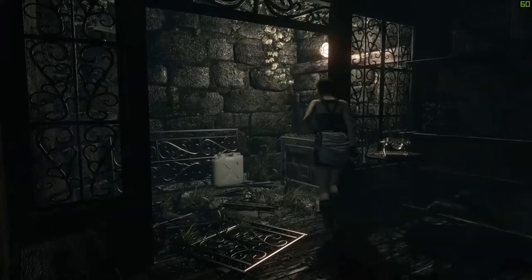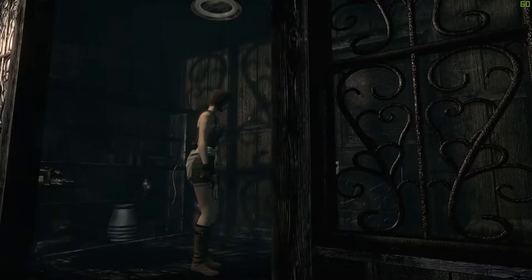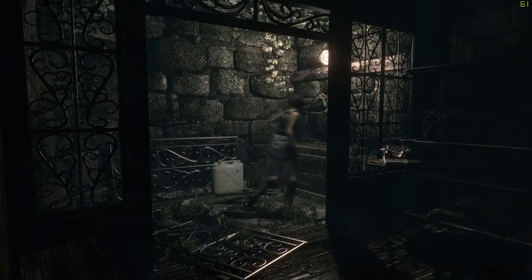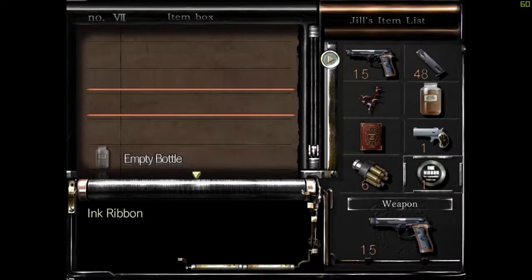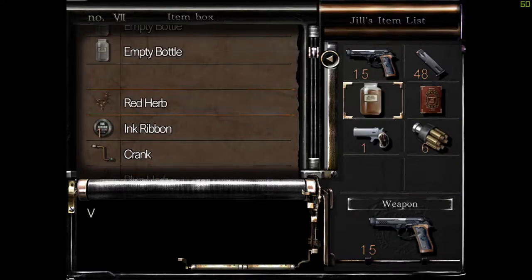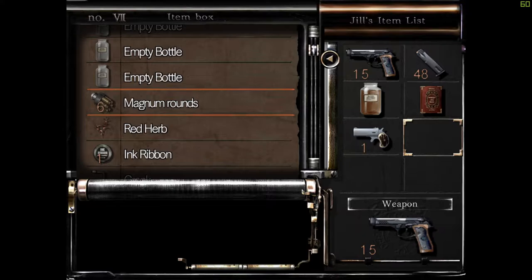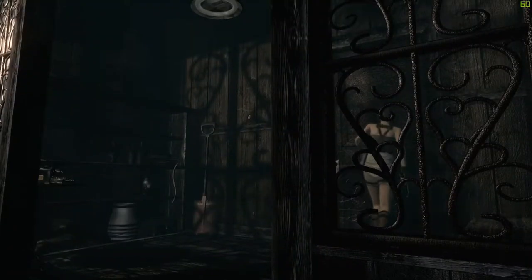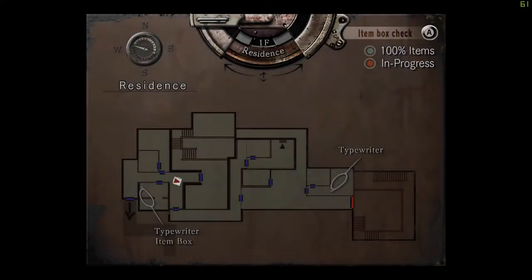Hey guys, welcome back to Resident Evil. When we last left off we were in a bit of a dilemma — working out what we were going to take back with us and what we were going to leave. We're gonna use the V-Jolt on the plant because that seems like the thing to do. We're gonna take the unprinted book, and go back to the aqua ring and nuke the plants. The only trouble is we have a crimson head in the way.